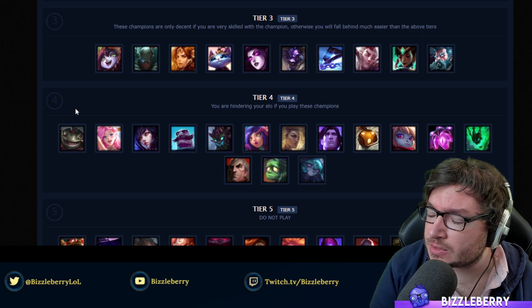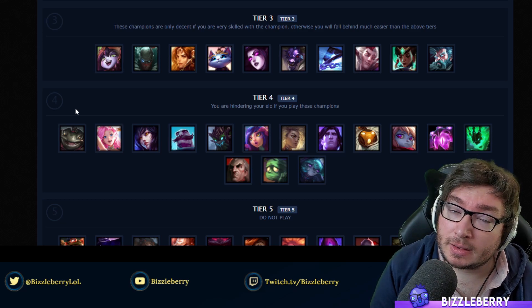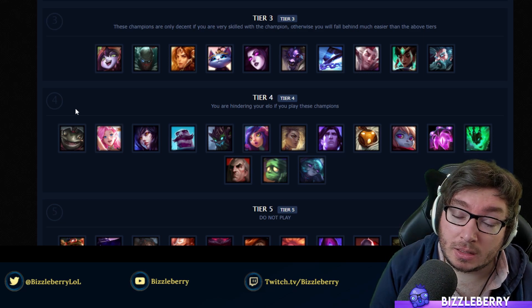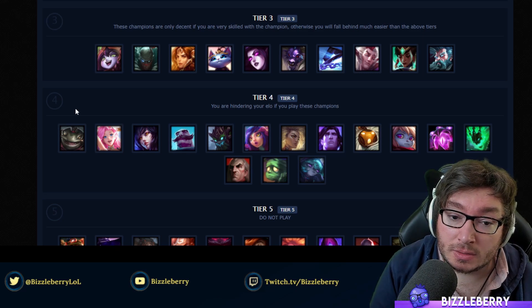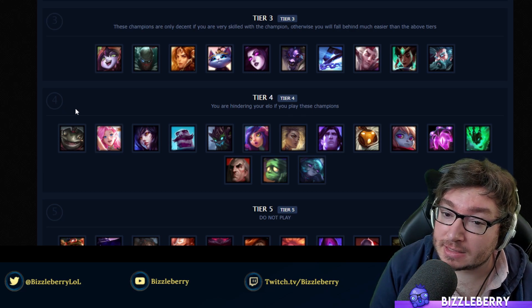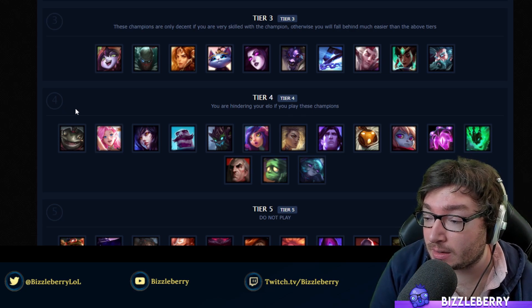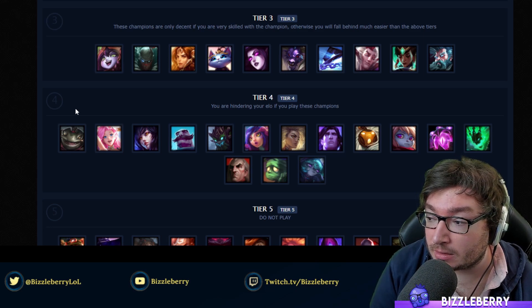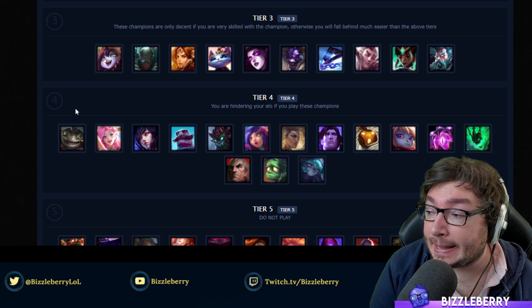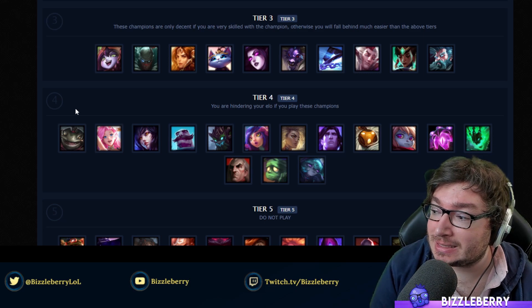One champion I had to do some research on just to make sure is around tier 3 is Karma. One would think Karma's AP damage in lane would be good enough, particularly in lower ELOs, to dominate the game — unfortunately that is not the case. The only thing I can think of is that people aren't managing their mantras properly, knowing when to switch to a W mantra or an E mantra. People in Iron to Gold in particular don't utilize mantra W as much as they should. Her win rate is not doing amazingly — she's not a terrible champion by any means, but she isn't doing too hot. Solid tier 3 champion.